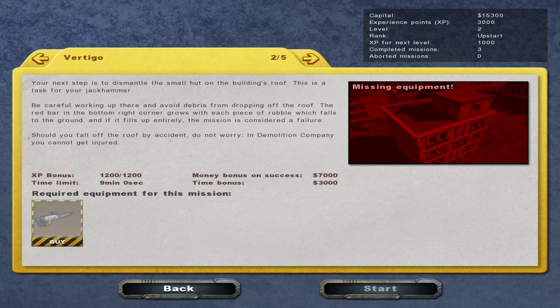Vertigo. Your next step is to dismantle the small hut on the building's roof. This is a task for your jackhammer. Be careful working up there and avoid debris from dropping off the roof. The red bar in the bottom right corner grows with each piece of rubble which falls to the ground, and if it fills up entirely, the mission is considered a failure.